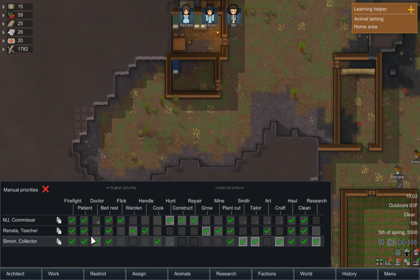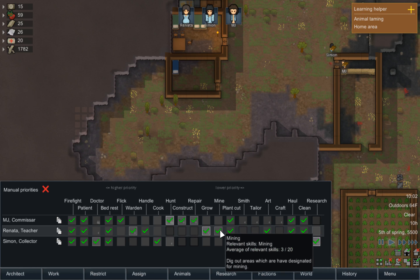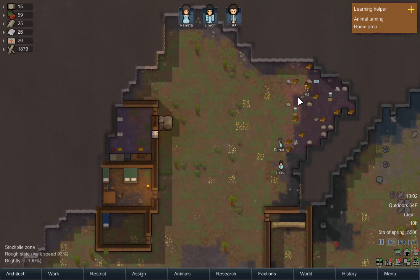And who do we have assigned to mining? Just Renata. Actually, no, because that's not going to work. We've got a 2 and a 3, so I guess MJ is also going to be a miner, because otherwise we're not going to get enough done quickly enough.